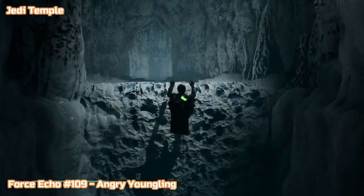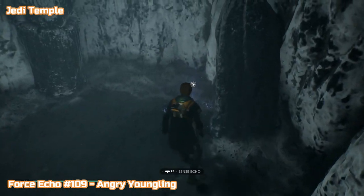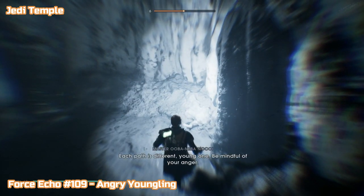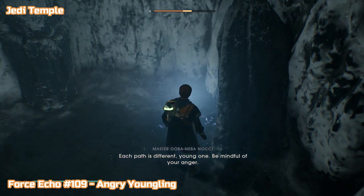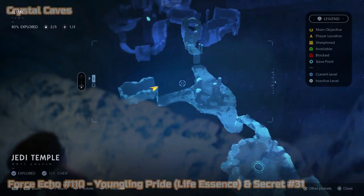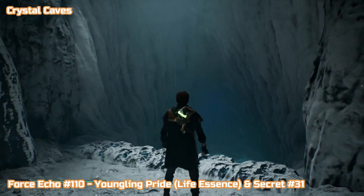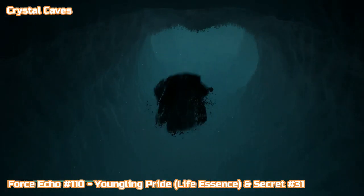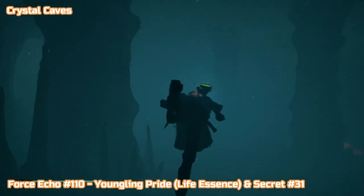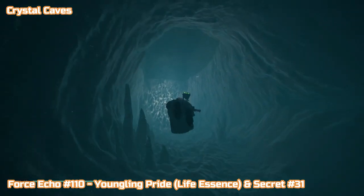For the sake of continuity, I'm going to start the next area exactly where we are just so you know where I'm going. You don't want to get turned around. So before we even jump in the water, we're going to go from the Jedi Temple down to the Crystal Caves. There's a lot more traversal here to get to the first force echo. These are the last two life essences — we're going to get those two one after another, and the last two secrets as well.